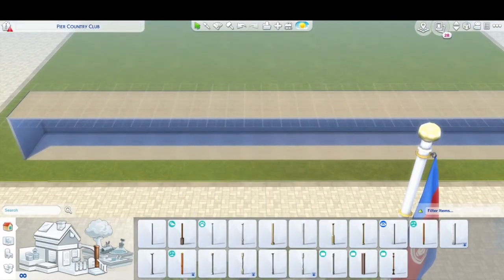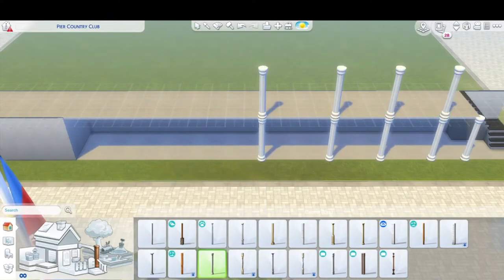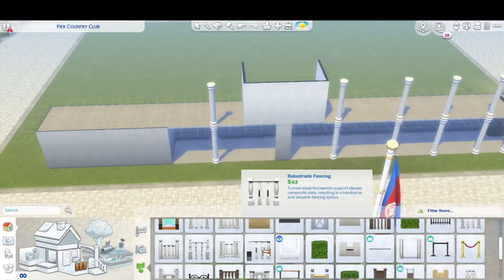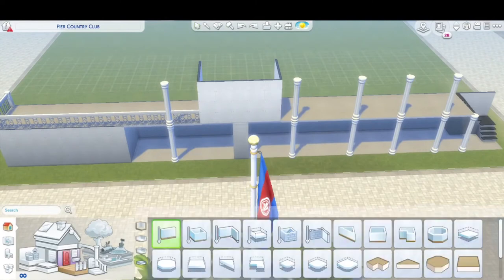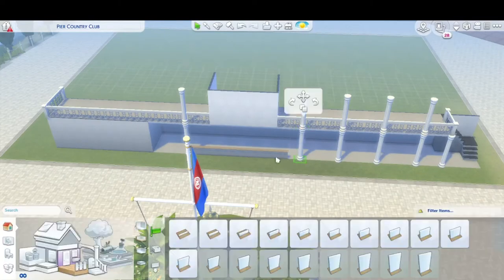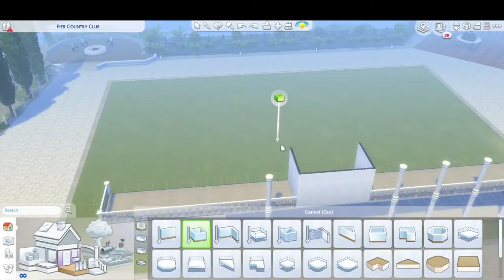I don't usually do larger builds — I get bored in residential lots making a giant house, and in public lots I definitely need them smaller to actually want to furnish them. I had a lot of fun with the outside, which is something I don't normally say for a larger build. I've never really been into a country club before, so I had to Google what would be in one. I put it under the lounge lot type in Sims 4, and it's on the gallery right now if you'd like to download it.